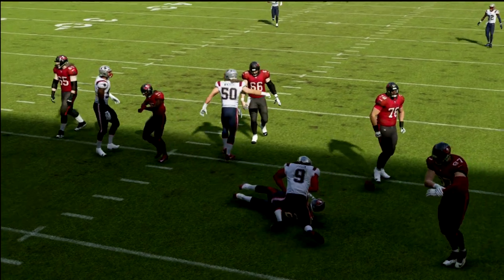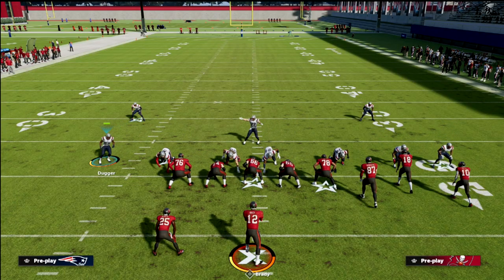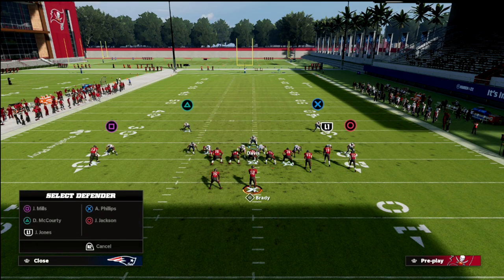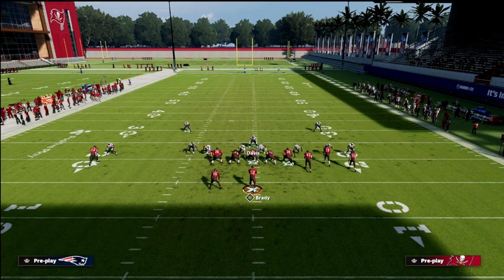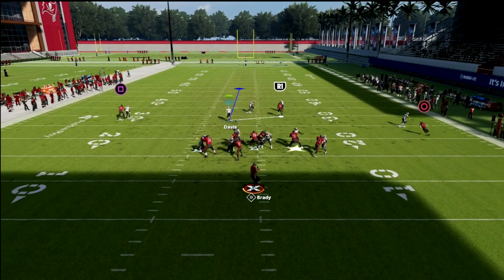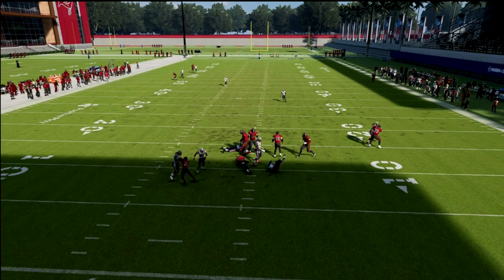If you want to get pressure against max protect, remember we're bringing this guy off the edge, but now we can turn this into a four-three even. The nickel corner is going to blitz and then we just cover the running back ourselves. You see here — we're sitting the nickel corner. Super simple: if they max protect, a lot of times you're going to get A-gap pressure. Typically you're going to get something.